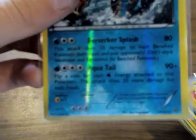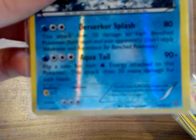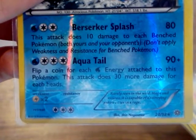So Mega Blaziken does 100 damage the first turn, then 200 damage every turn after that. These two cards together — Blaziken and Mega Blaziken — are worth a little over $15; they're both Reverse Holos. Gyarados: Berserker Splash does 10 damage to each benched Pokemon, both yours and your opponent's — kind of good except for the side effect that it hurts you too.